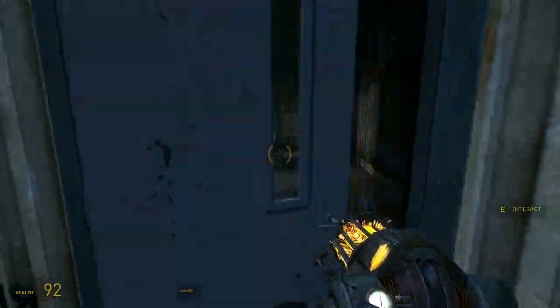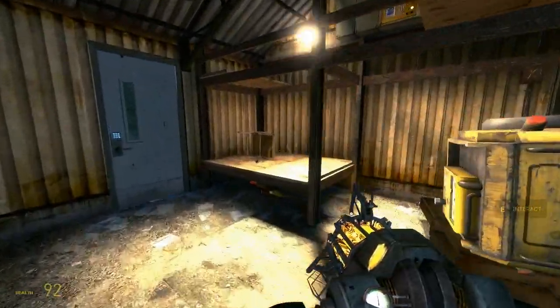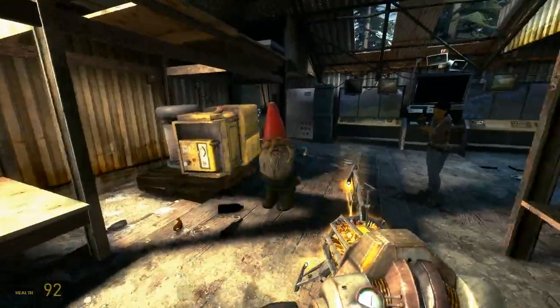The garden gnome is found here in the radio shack that Alex uses to contact White Forest. You will find it to the left of the shack, right underneath the shelf, right here. This is the gnome you need to take with you to the end of the game.